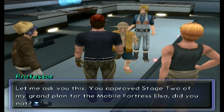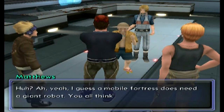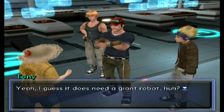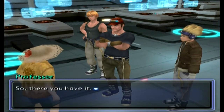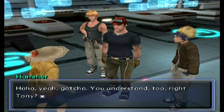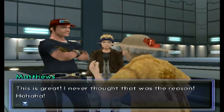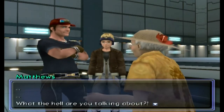The professor asks: 'You approved Stage 2 of my grand plan for the Mobile Fortress Elsa, did you not?' Matthews hesitates — 'Oh yeah, I guess a mobile fortress does need a giant robot.' Everyone seems to agree. Matthews: 'Yeah, I guess it does need a giant robot.' Professor: 'So there you have it.' Matthews: 'Oh I see, yeah I gotcha.' Then someone says: 'I never thought that was the reason!' and Matthews says: 'What the hell are you talking about?'